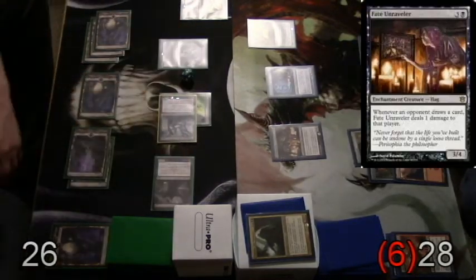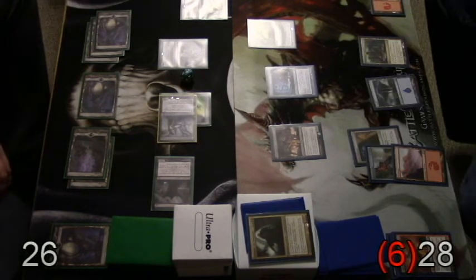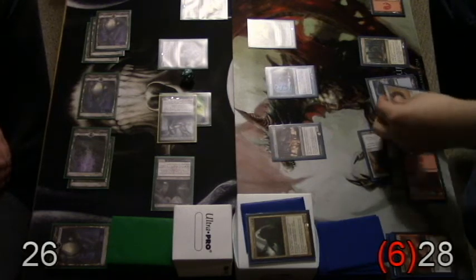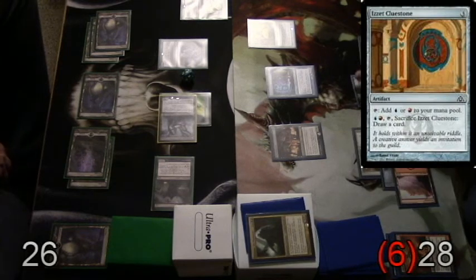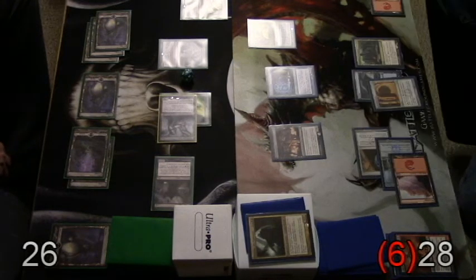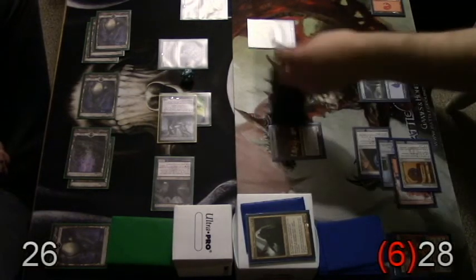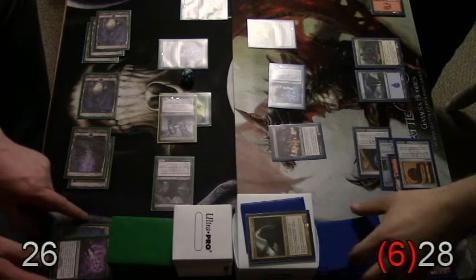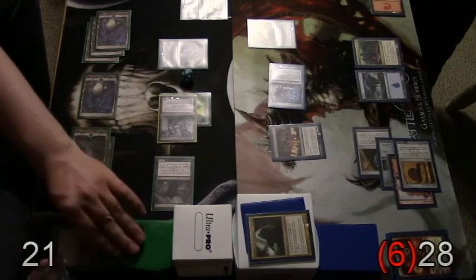Fate Unraveler. Red port draws a card. The Que's out of the mini. Cast my Cluestone. I'm like, you tapped three to play a land? What? I got five, so I take five. Two, three, four, five.